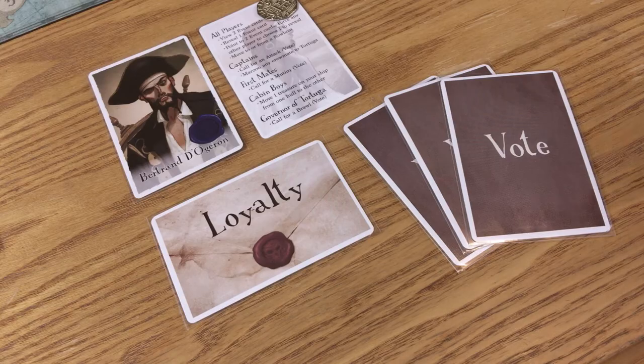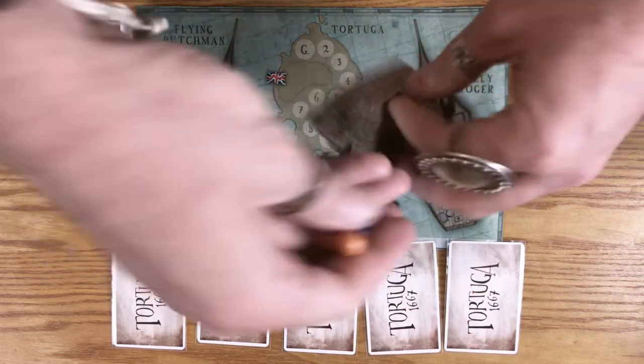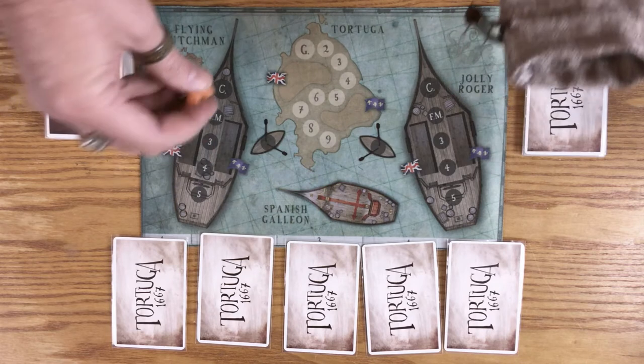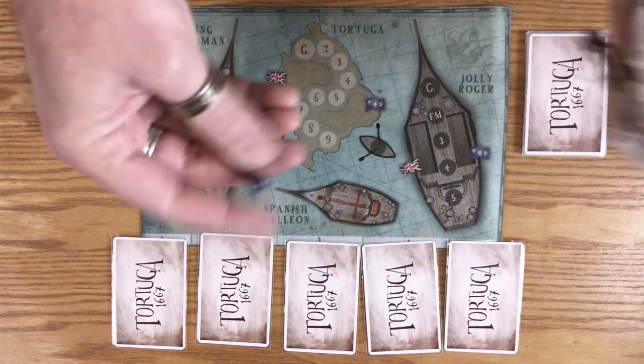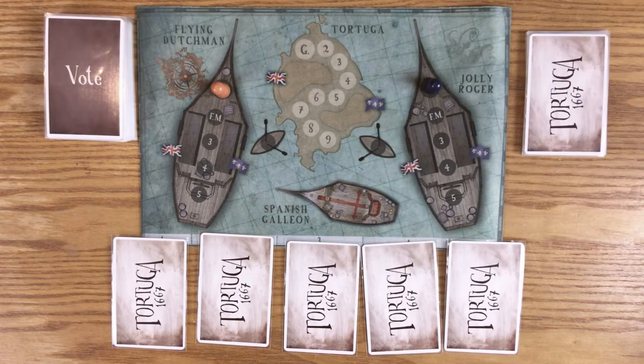Take a pawn of the same color as both characters used in the game. Toss those pawns in the pouch and give it a shake. Then take one out and place it on the Captain Space on the Flying Dutchman. The next one goes on the Jolly Roger. When you gather more players, this will go on till more spaces are filled, but in the two-player game we stop here.